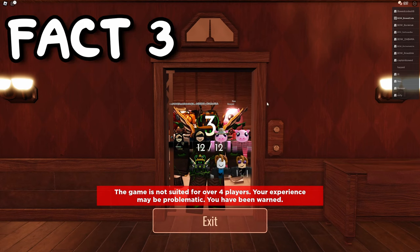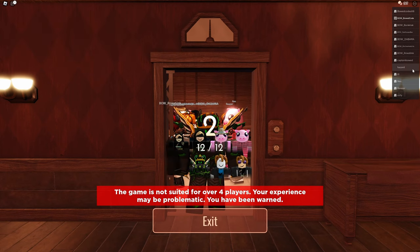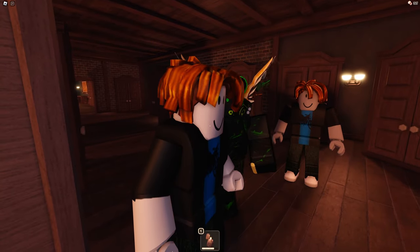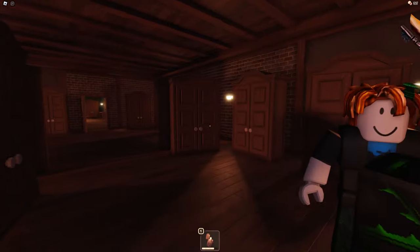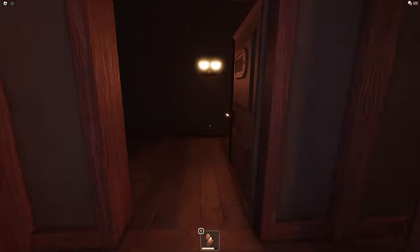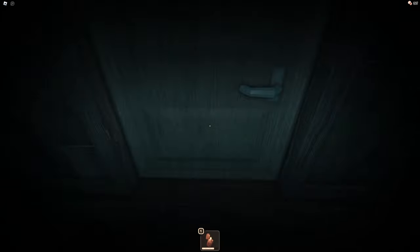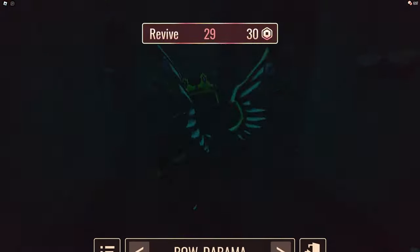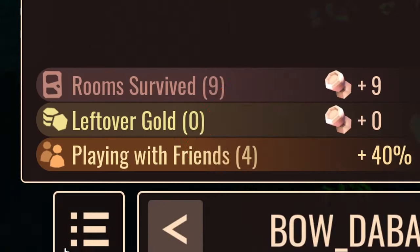Has anyone told you that you can get extra coins by just pressing a button? It is so simple that I was able to gather an enormous amount of coins using this strategy. You just need to load up into a lobby with your friends or random people, then finish the game. Once you get them friended before you lose or win, you will get a huge coin boost.